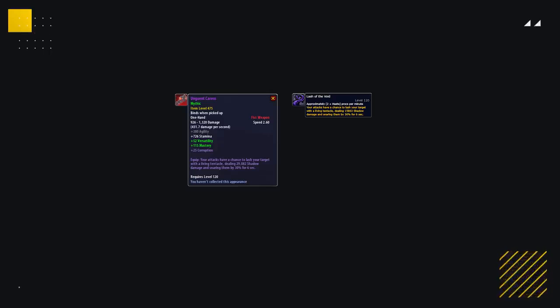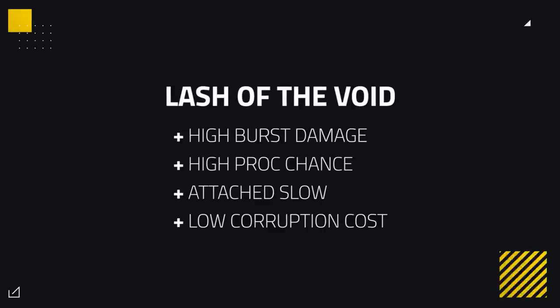Our last corruption going into the S tier is specifically for monks and demon hunters. It's a unique corruption coming from a fist weapon inside the newly added raid Ny'alotha from the boss Ra-den. This fist weapon gives 25 corruption on all levels and deals damage based on your attack power. Similar to Gushing Wounds from the corruption cost perspective, this proc deals very high damage and also slows enemies, making it especially strong on demon hunters. High burst damage, low corruption cost, high proc chance, and even an attached slow — it doesn't get much better than this for monks and demon hunters, and enhanced shamans if you're a masochist.